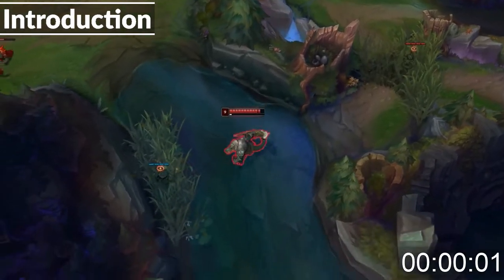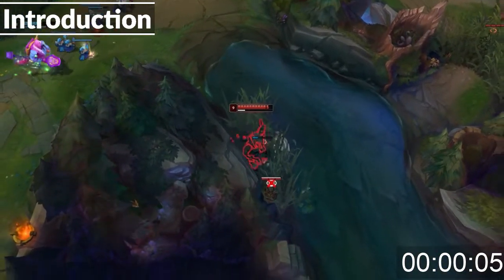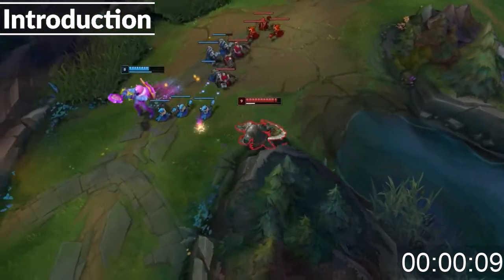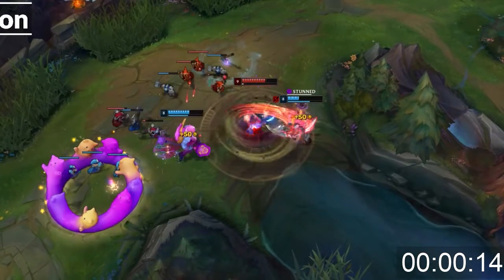Hey guys, it's Moo. Welcome to OP Quickie, where I try to teach you a champion in under 3.5 minutes. This time for Renekton Top. Renekton is an AD bruiser top laner with an insanely strong early game that can snowball out of control, but he also falls off very hard later into the game.